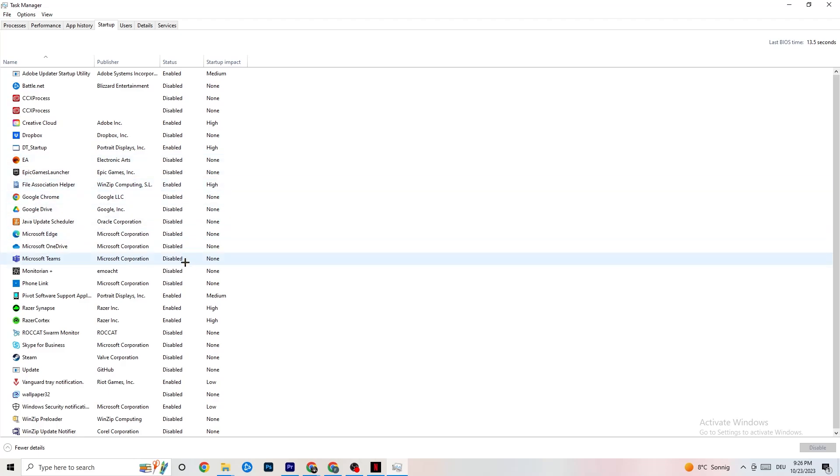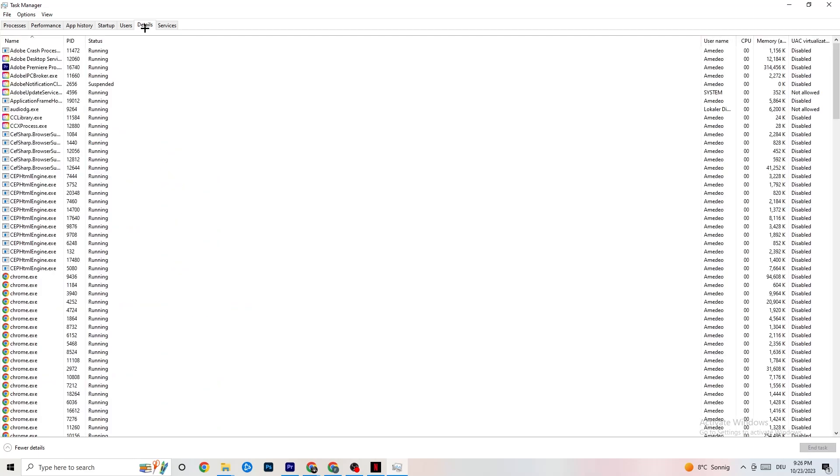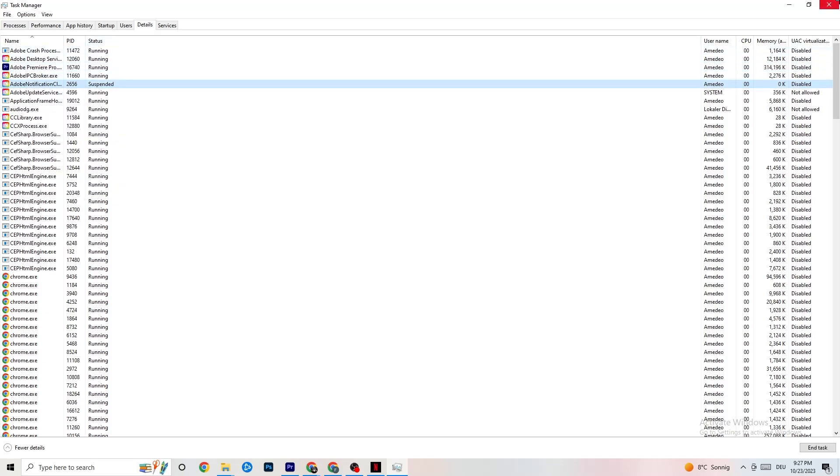Go to the Details tab at the top. With your game running, find it in the list, right-click it, and go to Set Priority. Check whether High or Real Time works better for you — this sets a CPU priority for your game so more performance is directed to it. Check which setting works best and once you're done, you can close Task Manager.